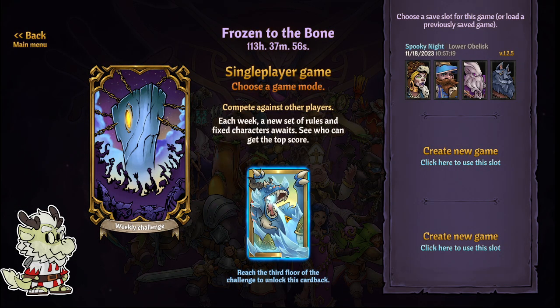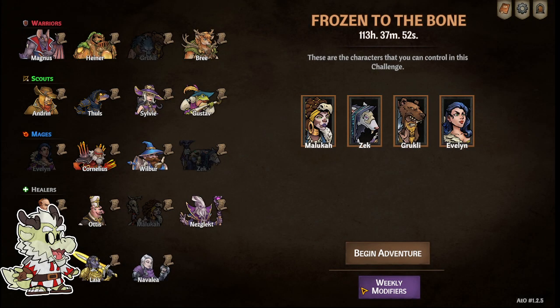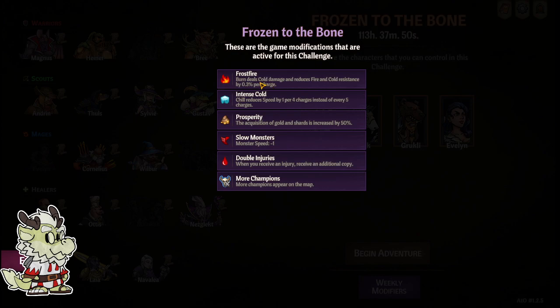This is the Fey Board card back — very cool. Go ahead and click in to see what the weekly modifiers are. First modifier is Frost Fire Burn: deals cold damage and reduces fire and cold resistance by 3.3 percent per charge, which is really good for you. Intense Cold: chill reduces speed by one per four charges instead of every five — this is for both sides of the fight, so it can get a little spicy.